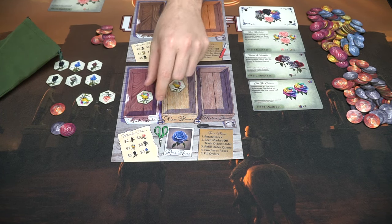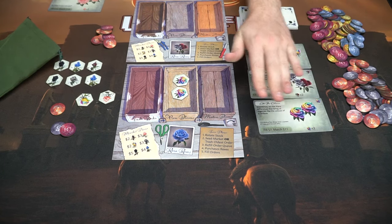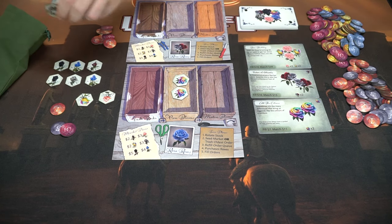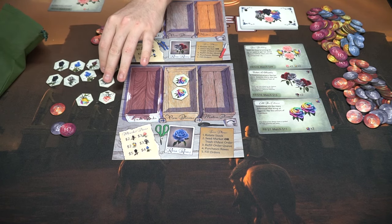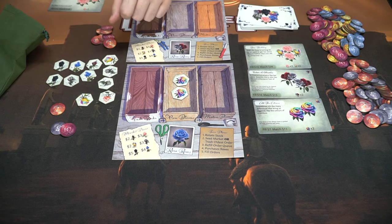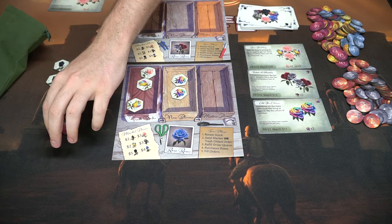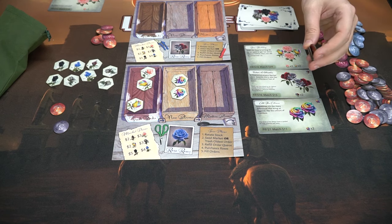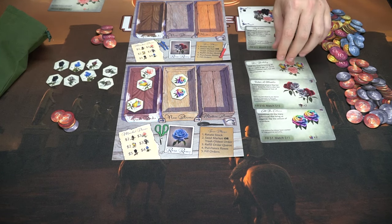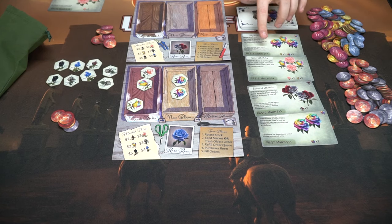Continuing, the next player rotates stock — roses move from one stage to the next, flipping over to the bloom side. He chooses to seed the market again, taking three seeds. He purchases roses: three different types costing seven currency total. A new order card comes up requiring two specific blooms and one bud, worth 17 currency versus 11 for the other available order.